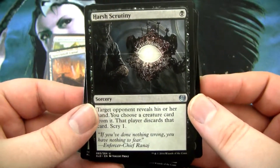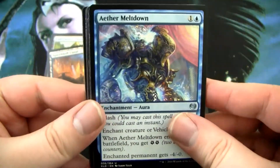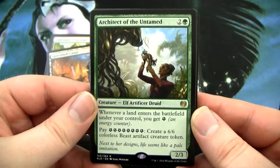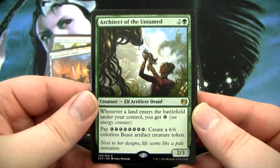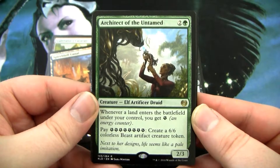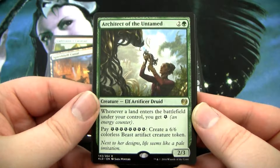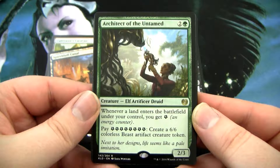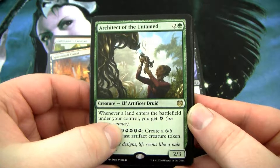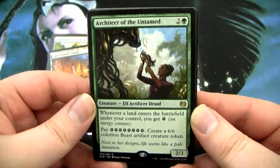Then we have Harsh Scrutiny, Aether Meltdown, and our rare is Architect of the Untamed. It's a 3-mana, 2-of-any-color-and-a-green, 2-3 Creature Elf Artificer Druid. Whenever a land enters the battlefield under your control, you gain energy. You can pay 8 energy to create a 6-6 Colossal Beast Artifact Creature token.